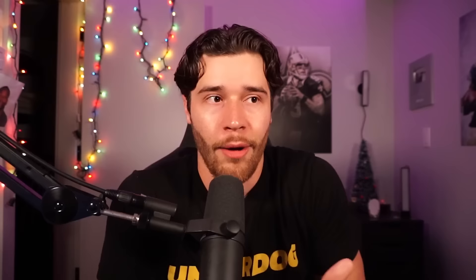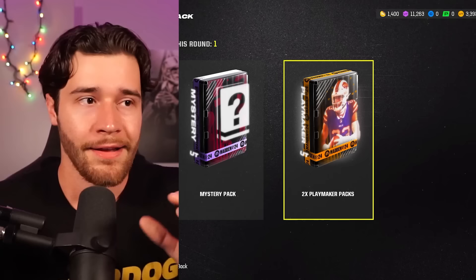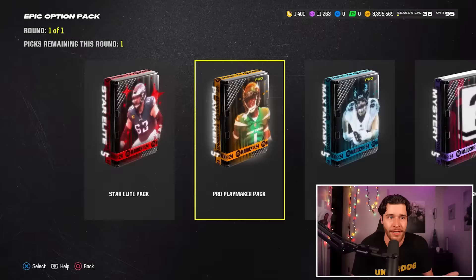The first option is two Playmaker packs and honestly I don't love this option. What I'm trying to do when I open up packs is look for big cards. Realistically, with the state of the market right now, pulling a lot of 86s, 87s, and 88s is not going to put you in a good situation. You're trying to get that one big pull because those actually give you a decent amount of coins. So Playmaker packs — I'm out. Mystery packs — I am 100% out. The best thing you can pull from a Mystery Pack is a Star Elite, so why would I pick the Mystery Pack if the best thing I want is a Star Elite? You could literally pull a gold-plus player.